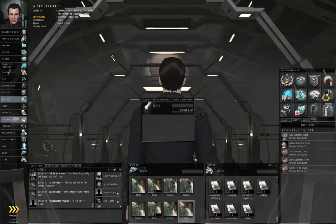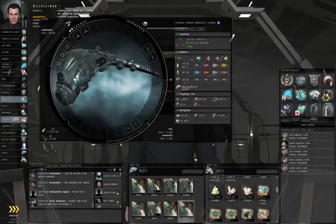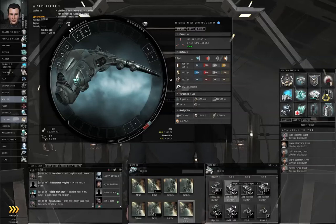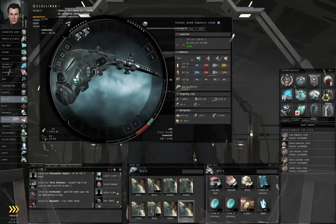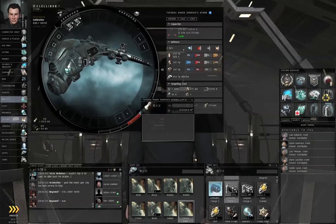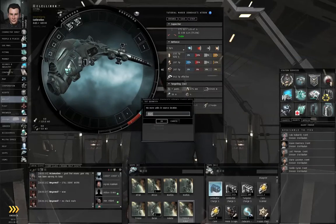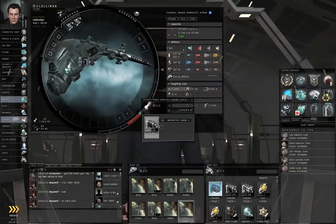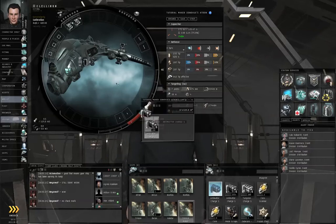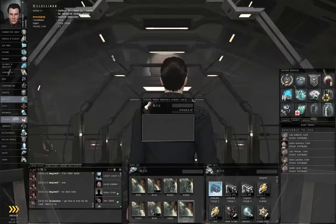Now we are going to need weapons. Let me just grab a couple of light electron blasters and some ammunition. Now normally these things hold 200 rounds each, but I don't think we're going to get a chance to use much more than 100 between the two guns. Shift, left-click, and drag one weapon onto the other. Let's load them up. I don't think we need a full load of ammo.